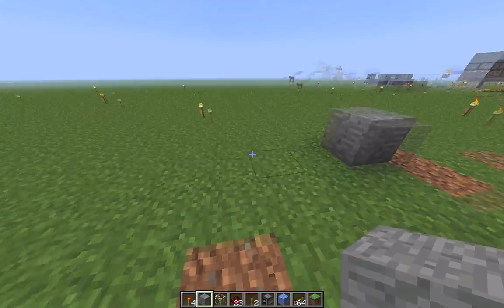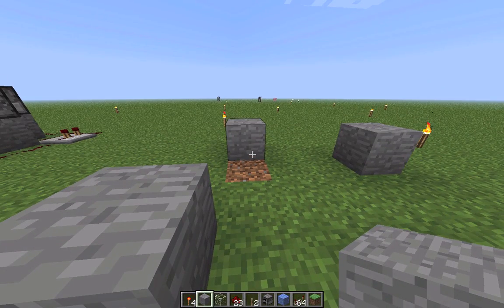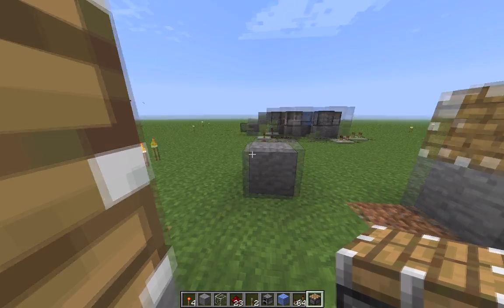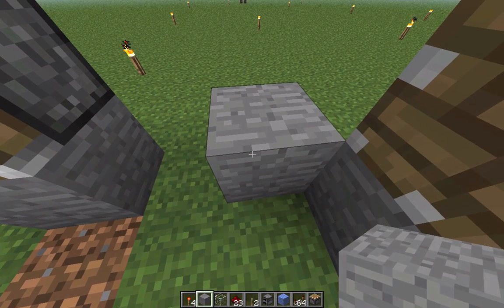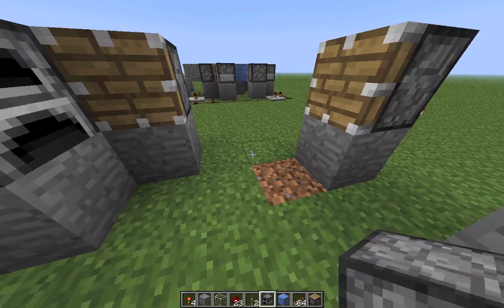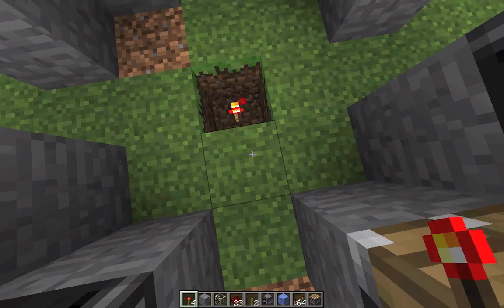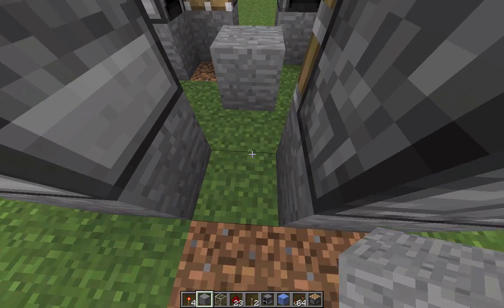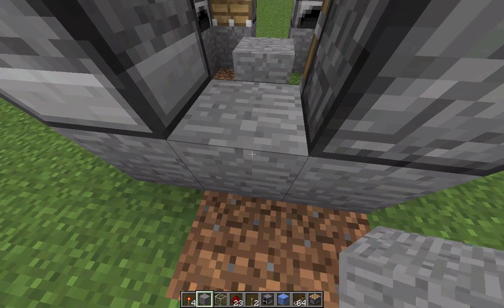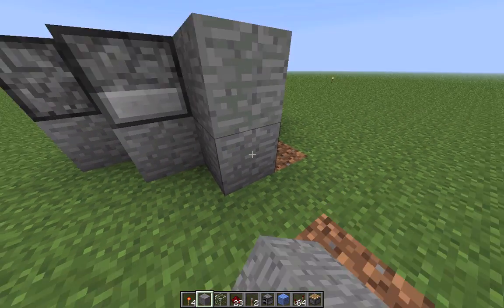You start by placing four pistons. This is what it looks like from above. Then you take non-sticky pistons. Next, you place furnaces on the outside to prevent blocks from being pushed where you don't want them to be pushed. You could also use obsidian, but obsidian is expensive and difficult to get. Next, place a torch in the middle and lead it to the outside. This signal will later be blocked by the four blocks that you place in the center.